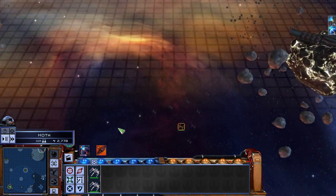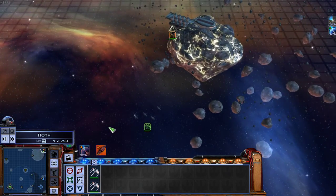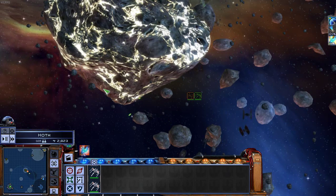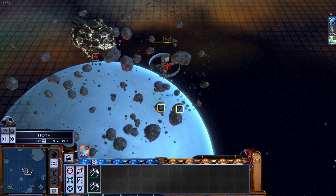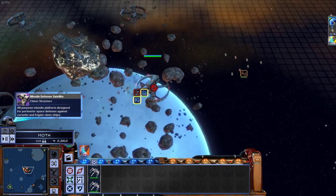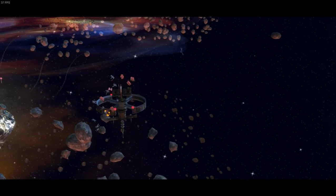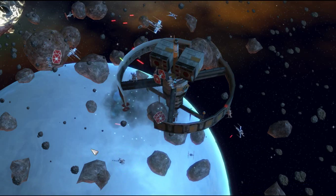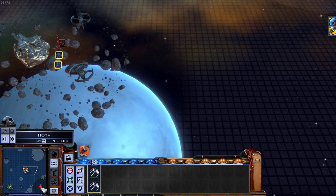They've found some TIE Fighters. There go the X-Wings - both sides going to be fighting for control. So there is the pitched space battle. We're in battle over the rocket tower. Look at that rocket tower. We are destroying them pretty much.